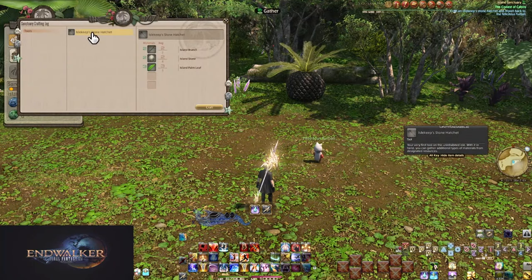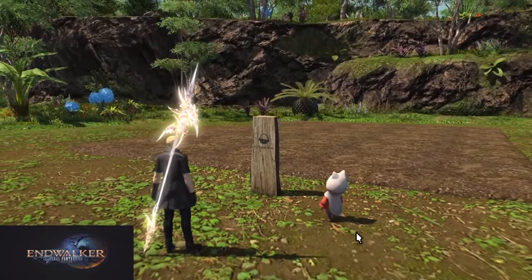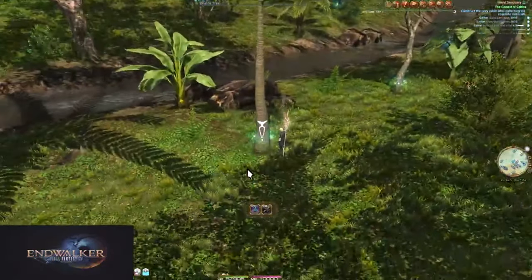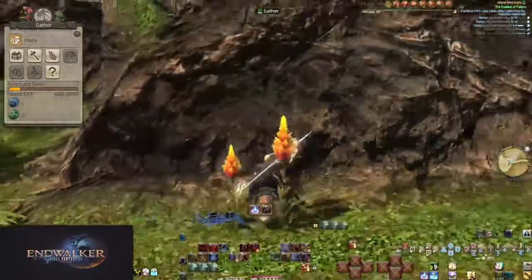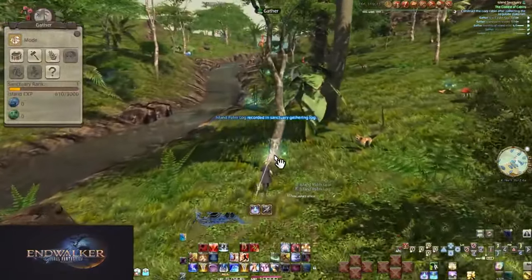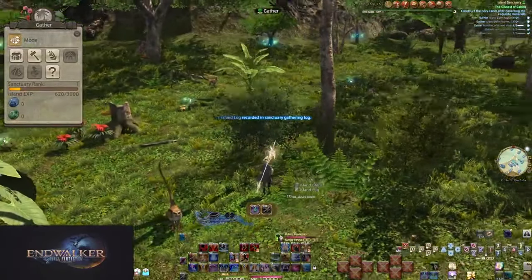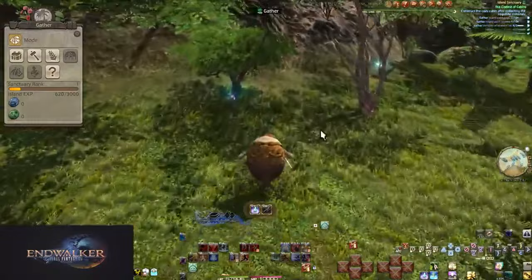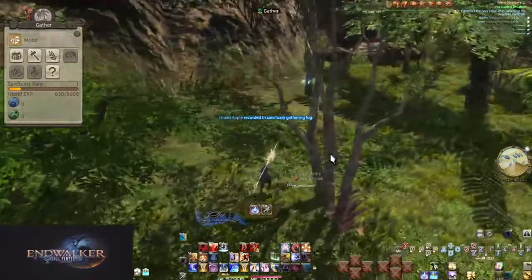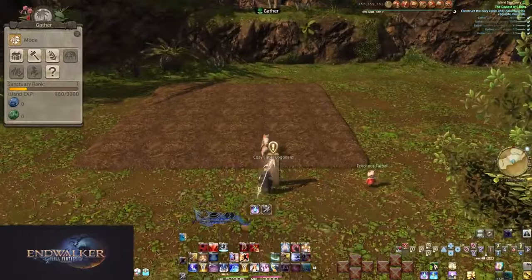Crafting the hatchet opens up the next step: building the shelter itself. You need sand, stone, vines, palm leaves, and a new item only available with the hatchet — palm logs, from the same trees as the leaves. Go through the cave to check for yourself. Trees will now give two items depending on the node; it doesn't randomly give different rewards, but guarantees one of both items. The hatchet only works on trees. Go collect what you need — there's no hurry to head back. Hand in the items and you'll have the entire thing already done.